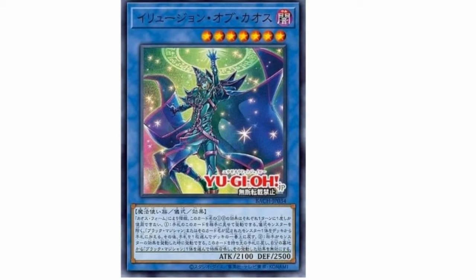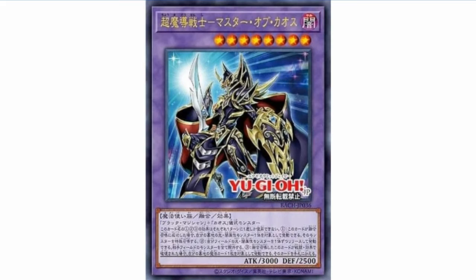The next card is called Illusion of Chaos. Illusion of Chaos can be ritual summoned with Chaos Form. You can return this card to your hand and add one Dark Magician, or one monster that specifically lists Dark Magician in its text, from your deck to your hand — except a ritual monster — then place one card from your hand on top of your deck. And when your opponent activates a monster effect, quick effect, return it to your hand, and if you do, special summon a Dark Magician and negate the effect activation. Wow!